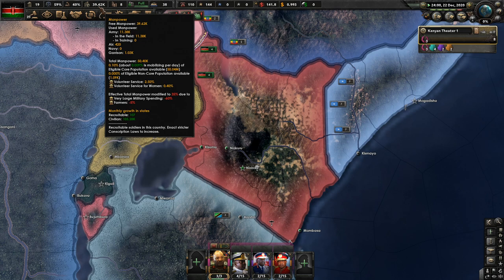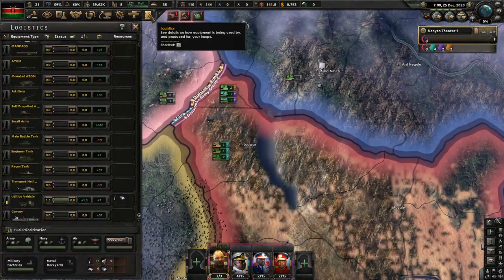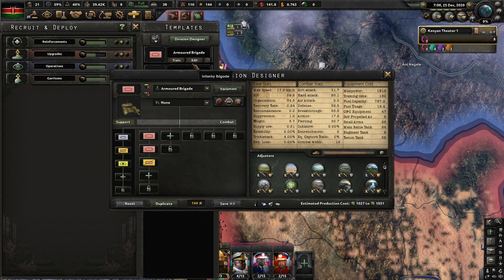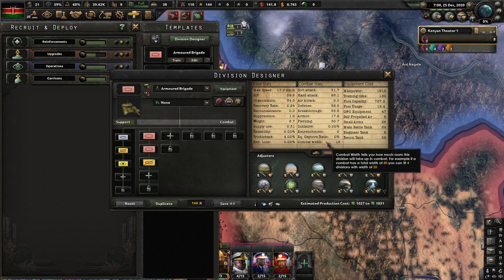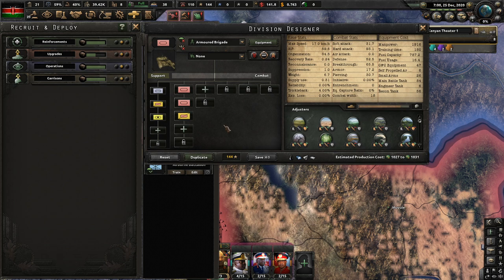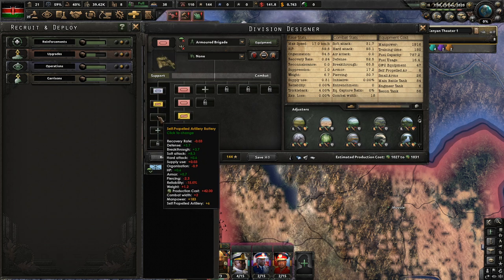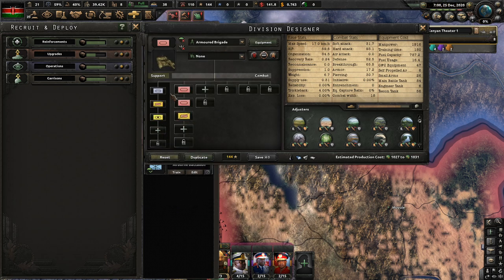So that got us up to a whole bunch of manpower. And what I'm going to do with that manpower is make some edits. Our current armored brigades are at 18 combat width - I'm going to get that up to 20, because they're wasting space here. We've got heavy engineers, armored recon, self-propelled artillery batteries. And I think that's pretty good.